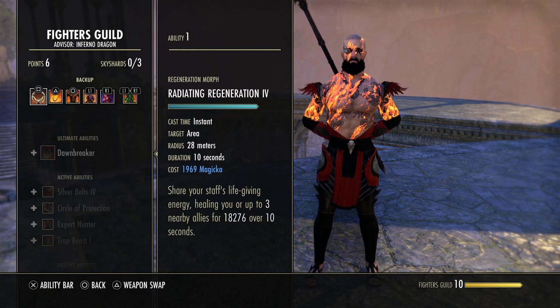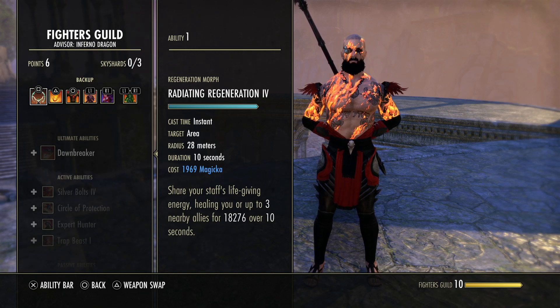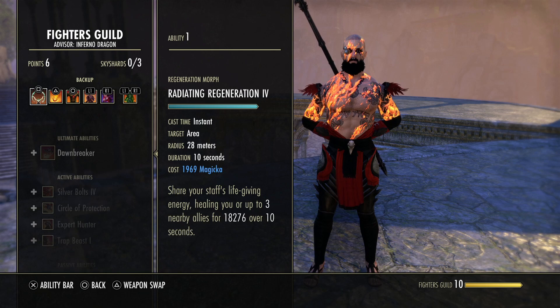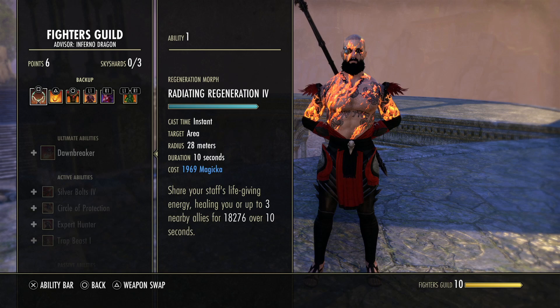For the back bar, we're using Radiating Regeneration. This is a change I've adapted across a few builds. It gives more uptime on healing — we don't use Rapid Regeneration because that only lasts five seconds and only affects one person, whereas Radiating Regeneration heals three people. It ticks once every two seconds rather than once every one second, but the total healing is the same. In PVP, Rapid Regeneration is frustrating because you often don't get the heal. Radiating Regeneration alleviates that issue, and it stacks with other Radiating Regenerations in BGs. Definitely try this morph.